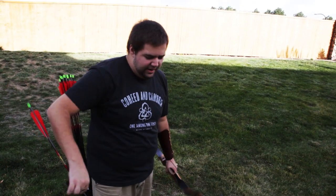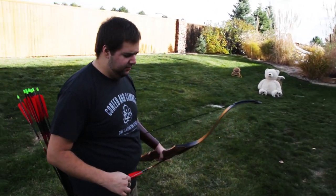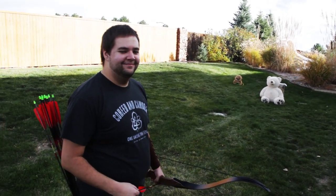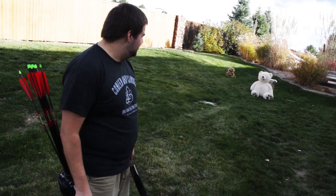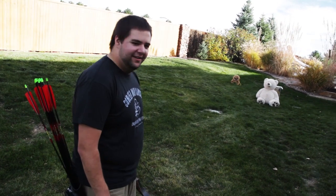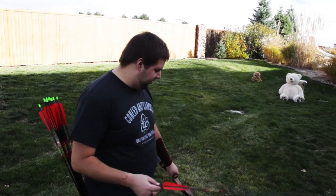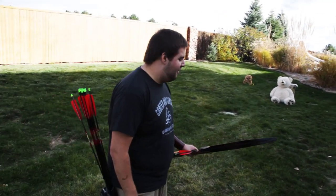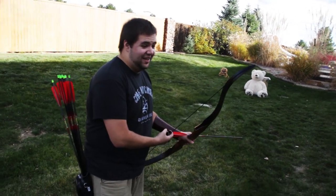Alright, so we're doing five arrows each. Whoever gets the three deadliest shots on this bear — head shots are worth ten points. We'll take a permanent marker and draw a heart on them. Body shots will be worth five points and arm shots are worth one. We'll leave it to Coot's dad to add up the points. Let's do five arrows.